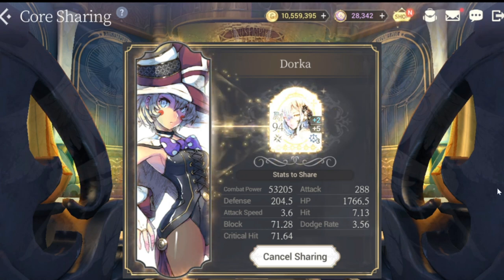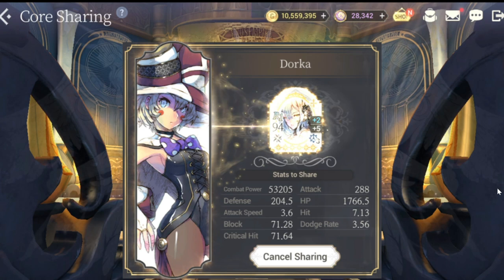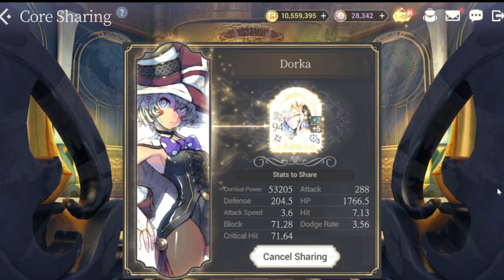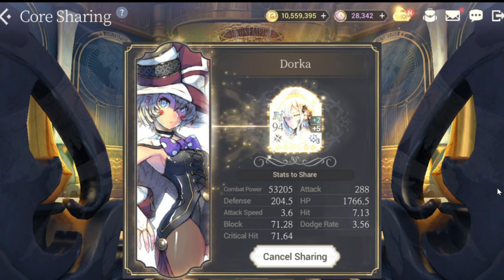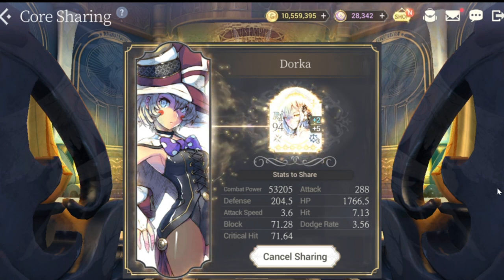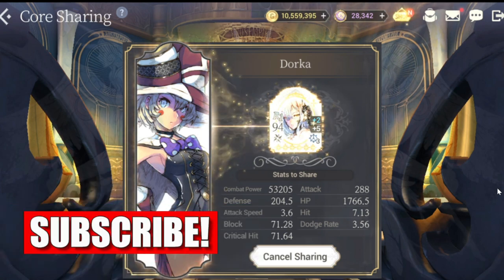But how do you use core sharing, and how do you determine which hero or which Fate Core you're going to use for a specific hero that does not have any Fate Core? We currently have received three heroes that don't have Fate Cores: Yuri, Flynn, and by tomorrow you'll be getting Estelle. These guys are perfect candidates for core sharing.